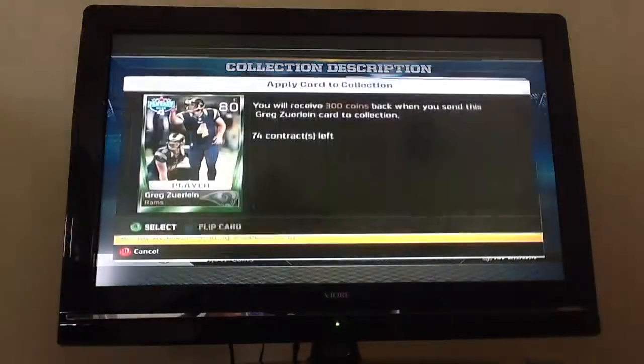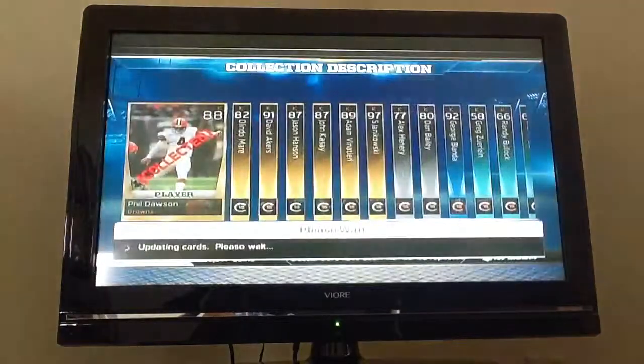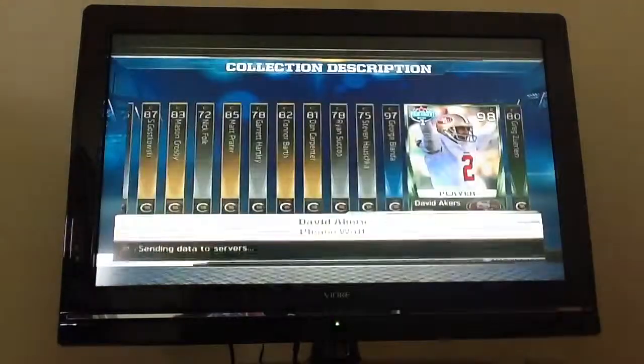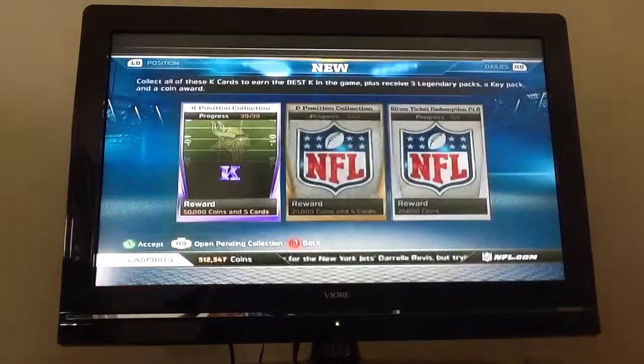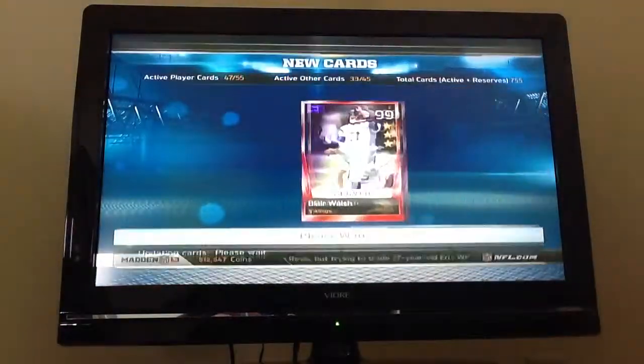They aren't going for much. Walsh is going for like 30K, and I forget how much Morstead is going for. I probably made a small profit — actually, I think I lost like 10K. But that's all right because I get 3 Legend Packs.